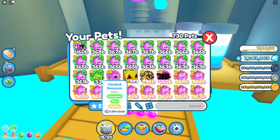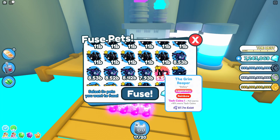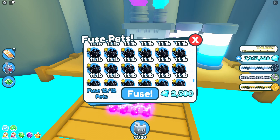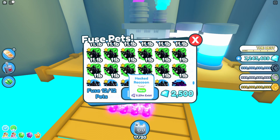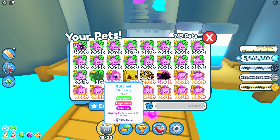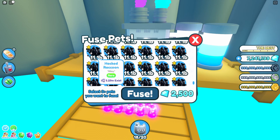With eight you will get a golden hacked raccoon. Now if we combine 12, I've actually combined a couple of these already and got the same result every single time, so I think it's a 100% guarantee. I'm going to fuse 12 hacked raccoons — these are standard, straight off the egg. Fusing 12 of those will actually give us a glitched unicorn in rainbow formation, which is the legendary pet from the glitched egg.